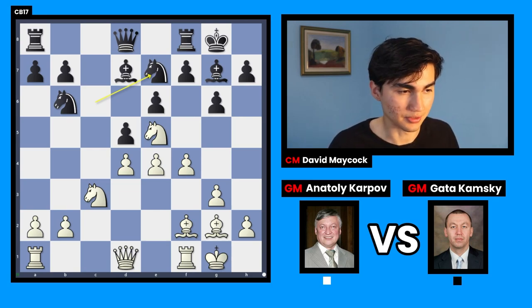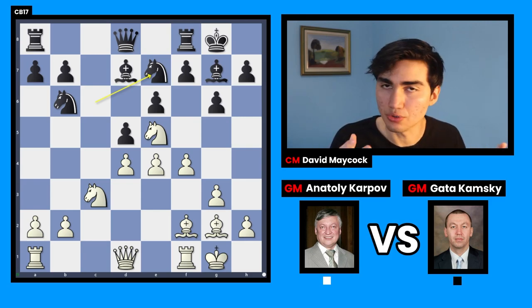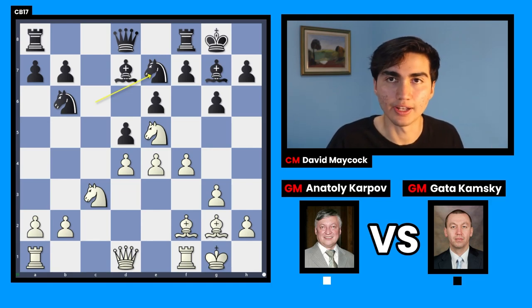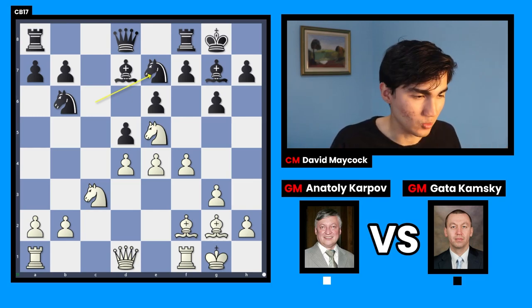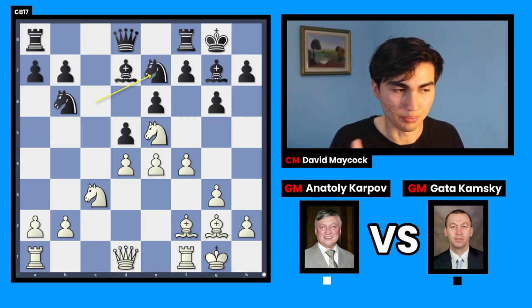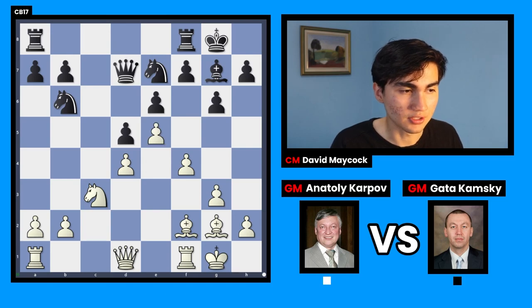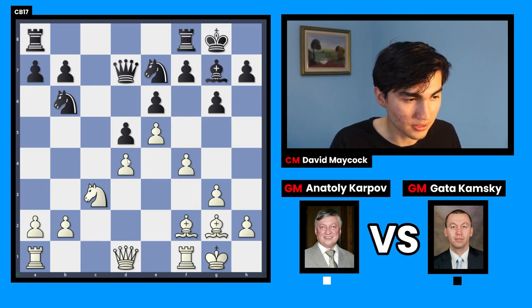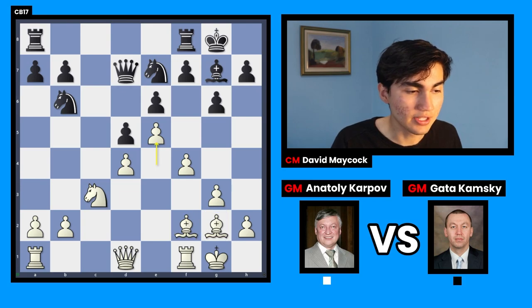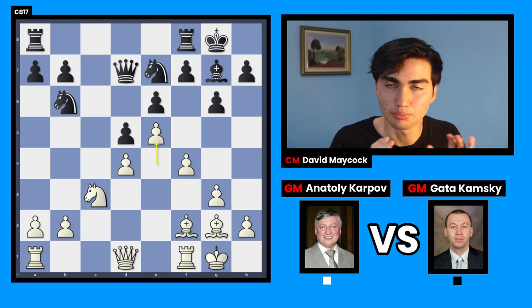At this level, elite chess players don't see chess the way beginners do. Beginners think 'I have an extra piece or pawn, I have the advantage.' But at elite level the equivalent advantages are what we call long-term advantages. White plays knight takes d7, queen takes d7, and e5 — claiming an advantage in space and bishop pair. When you sum up all those little advantages, you can get a win. That's how chess is played at the elite level.